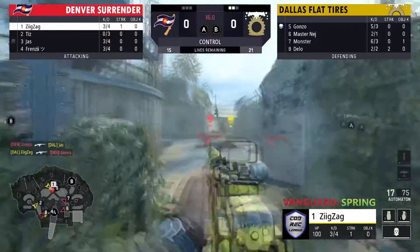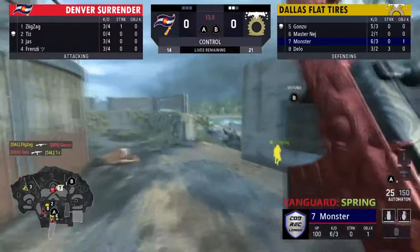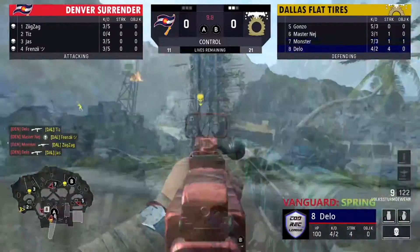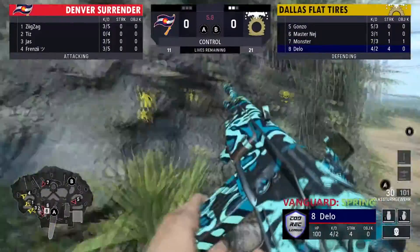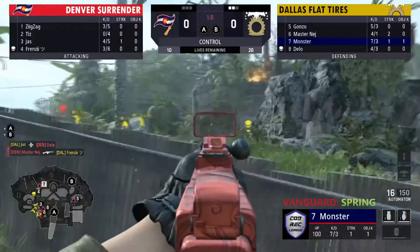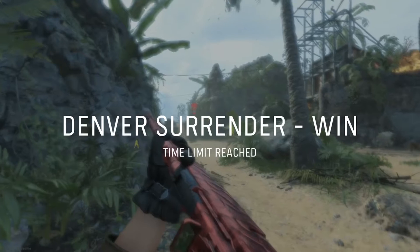Being a little disrespectful of each other today but that's okay. Dallas flat tires have had an almost — not almost, they've had an absolutely perfect defense here. No one's really even got close to the ticks. They're going to win this defensive round without really even allowing Denver to push up the map.